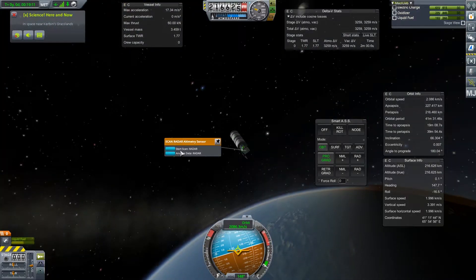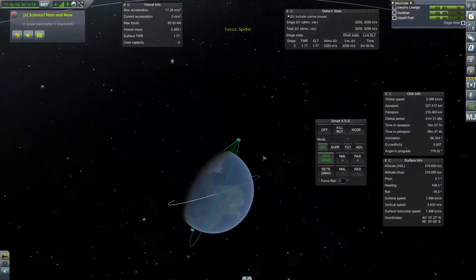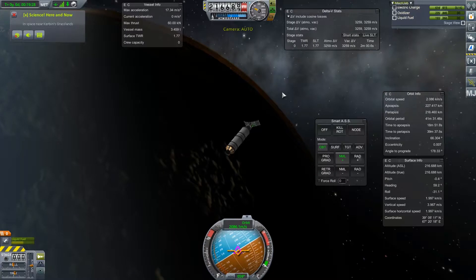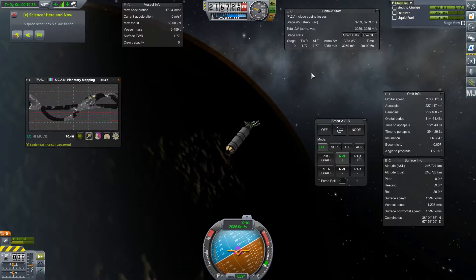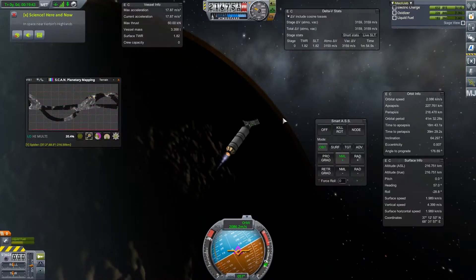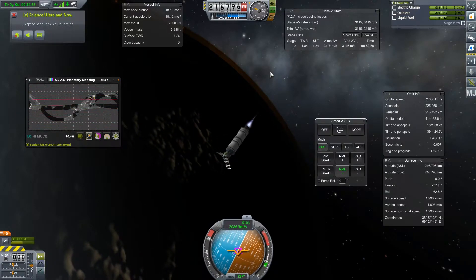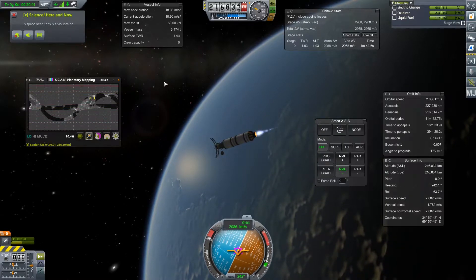Now that we're in orbit, let's start the scan. Altitude ideal — fantastic, always love to hear that. And we can see here that we're on this kind of messed-up orbit, which is fine. What I'm going to do is point ourselves normal. Since we started the scan, we can open this up and it shows what we've scanned already. Now that I'm pointing normal, I'm going to do a full burn. I guess the other direction, since my inclination started to decrease. So I'm going to do this burn until we're at 90 degrees inclination, and when we hit 90, that means we're in a polar orbit. We've got plenty of fuel to do this.